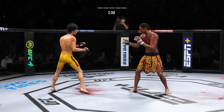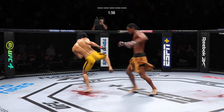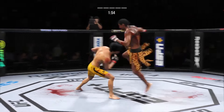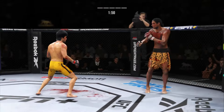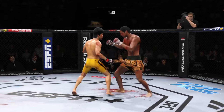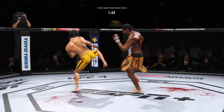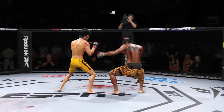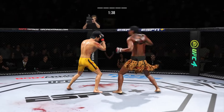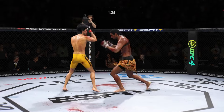If his opponent does not change something, he will continue to throw that strike until he makes him stop. Big leg kick lands. Under two minutes to decide this one. Beautiful strike. Real quick leg kick. Throwing that jab again — the fighter evades. Some nice back-and-forth action here.